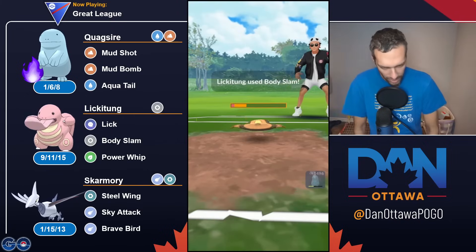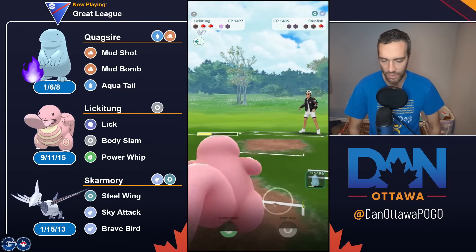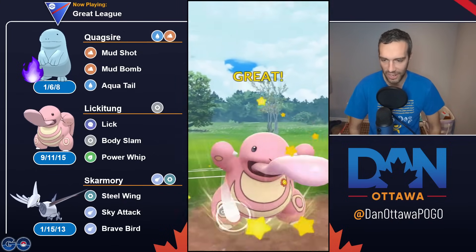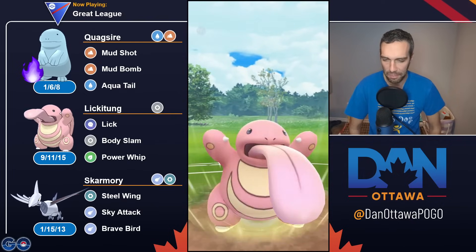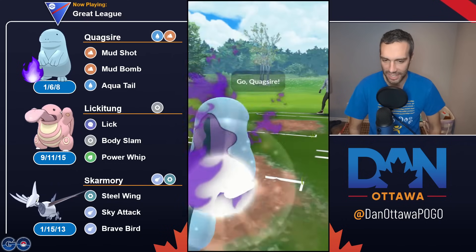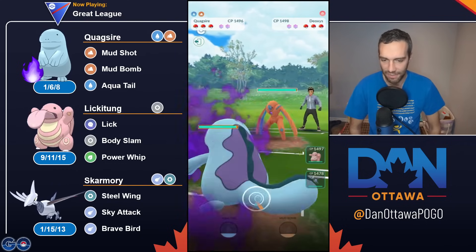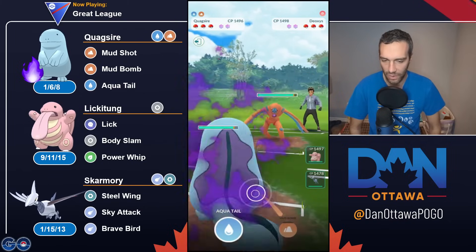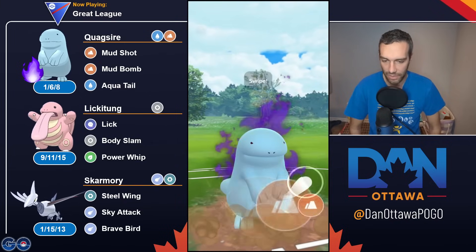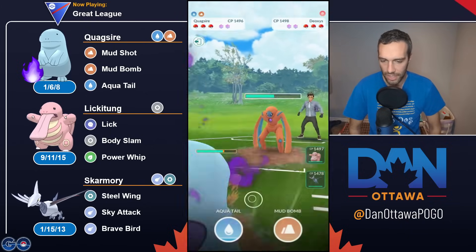It's not like I have to talk about this team a lot. With Quagsire, you stay in with almost anything. If you lose the lead to a Grass or a really bad matchup, then you go into Lickitung. So Defense Deoxys — stay in, right? You know that they can only throw the Psycho Boost; they cannot throw Rock Slide or Thunderbolt because both are resisted. So I'm willing to chip here.